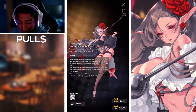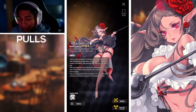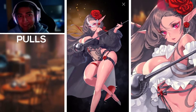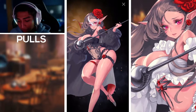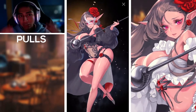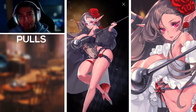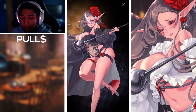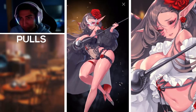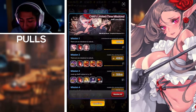Without further ado, let's check out the new five-star unit: Swift Lima, a five-star dark-type supporter. Here she is in her before-awakening costume — she looks very good, the design is amazing. On the right-hand side you can see her after-awakening costume: she loses the mask, the outfit changes to white, and there's a character figure behind her. Both costumes honestly look very good.